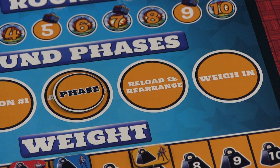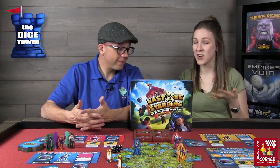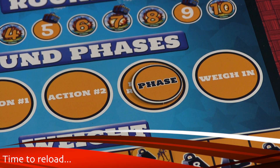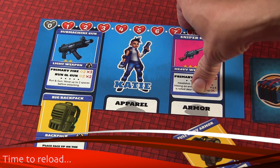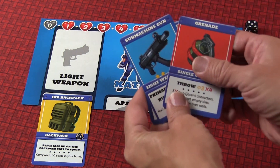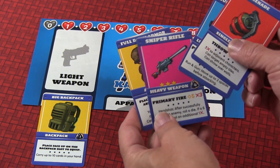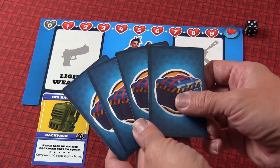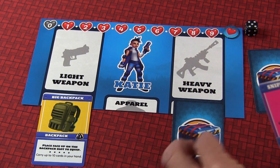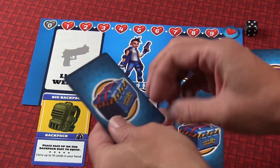Everyone gets two actions — one action for everyone first, then a second action for everyone. Once this is done, you reload your guns and rearrange your equipment. You can pick up any of your armor, equipment, or weapons, and swap out items — which is important for adjusting your weight going into the next round. Once decided, items go face-down indicating they've been reloaded. If you have more than five cards in hand or more than your backpack limit, you discard the excess.